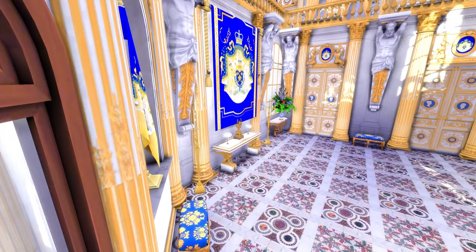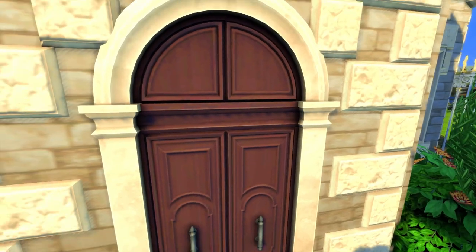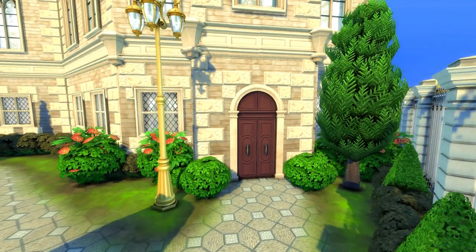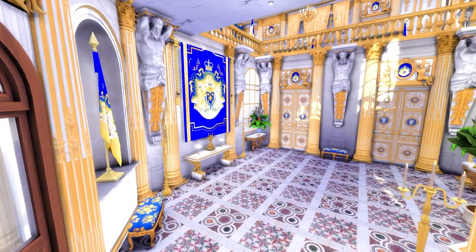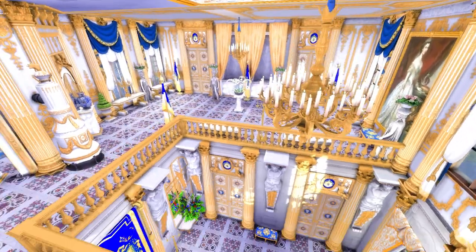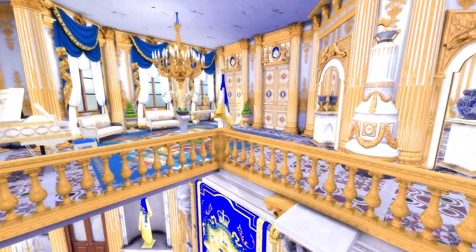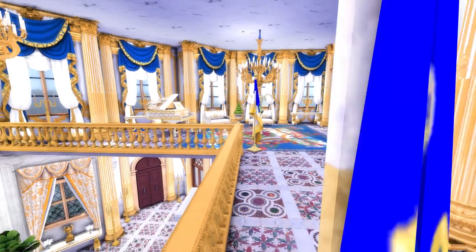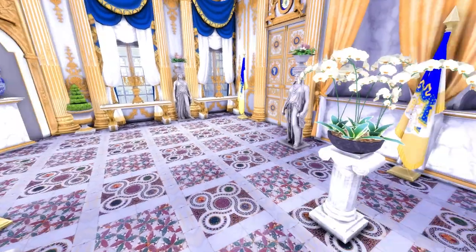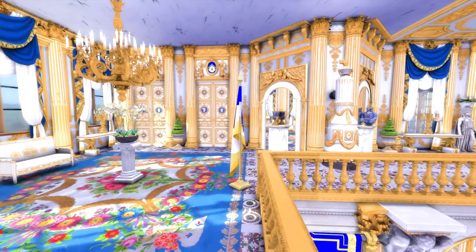This is a different entrance into the castle — just another entrance you can use. I love this room actually. Whilst we're here I'll just show you guys the whole thing — this might be my favorite or one of my favorite rooms. I just love the gold and the blue, they're like my royal colors, my family colors. I just love this.